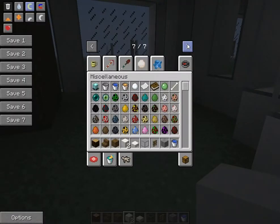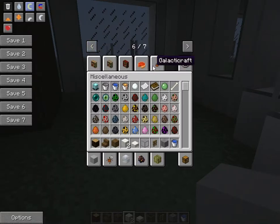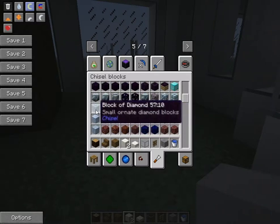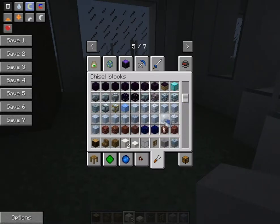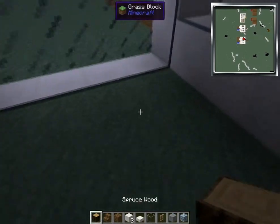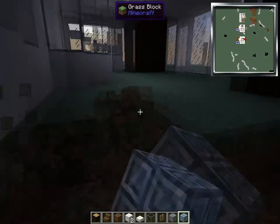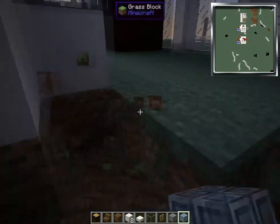You can use whatever block you want as the floor. In the house that was originally built, I had chiseled diamond blocks and I'm going to do that again. I wouldn't recommend using chiseled diamond blocks, but you can do whatever you want. Just build them.